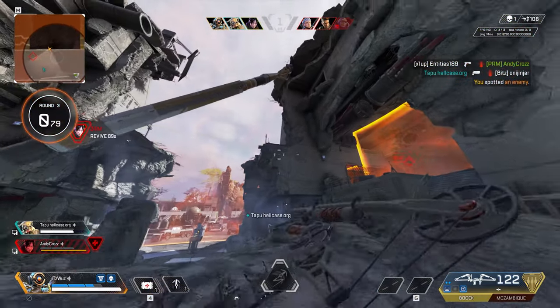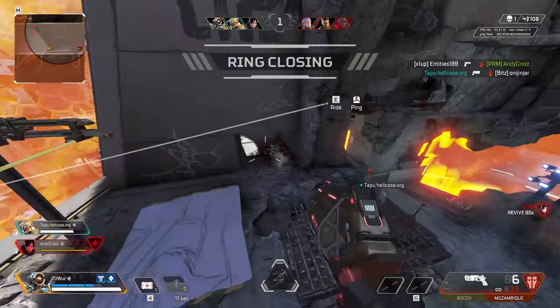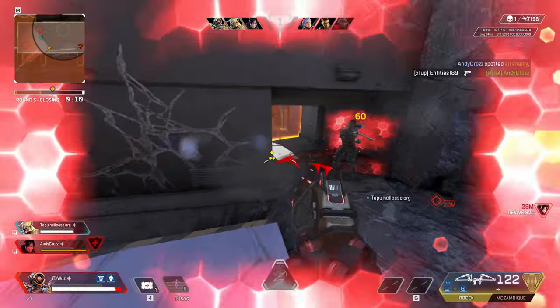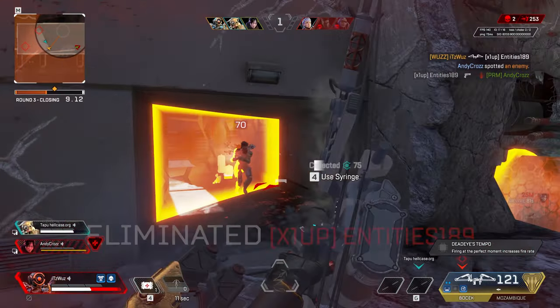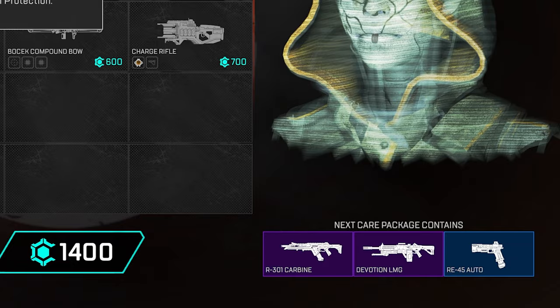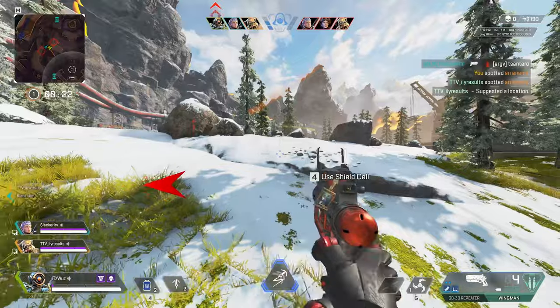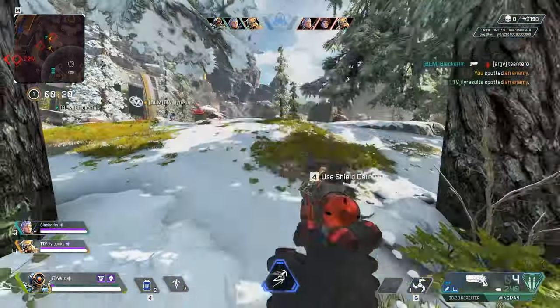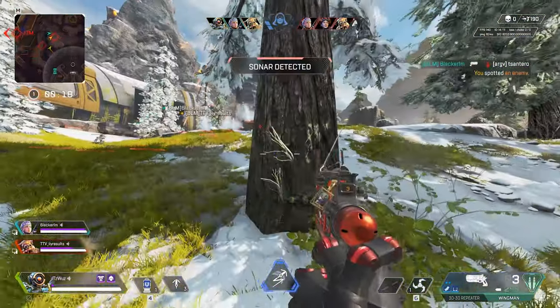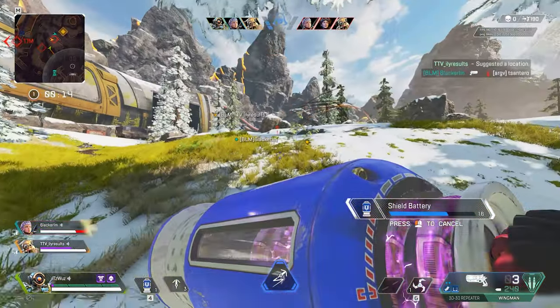One thing you may not know: you can also change the optics on the gun you level up by clicking the scroll wheel on your mouse, or clicking Y/triangle on Xbox or PS4. Care packages do drop into the arena, as you can see at the bottom right here, and have weapons in them. Each round, the weapons and tier change until you get an heirloom weapon like the Prowler. If a gun you want is in a care package, it may be wise to save a little money and go for the care package instead.